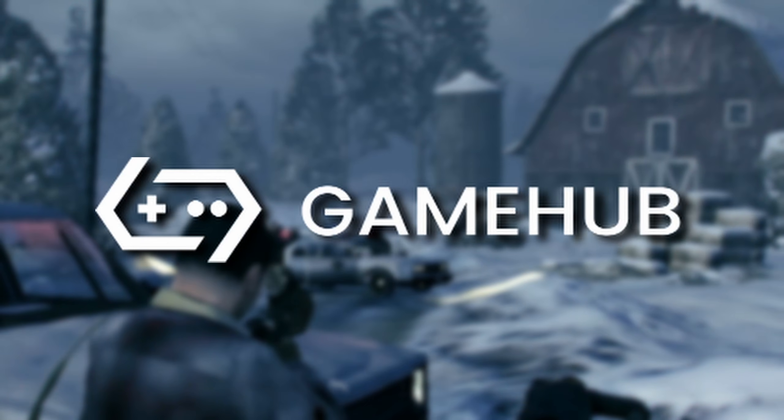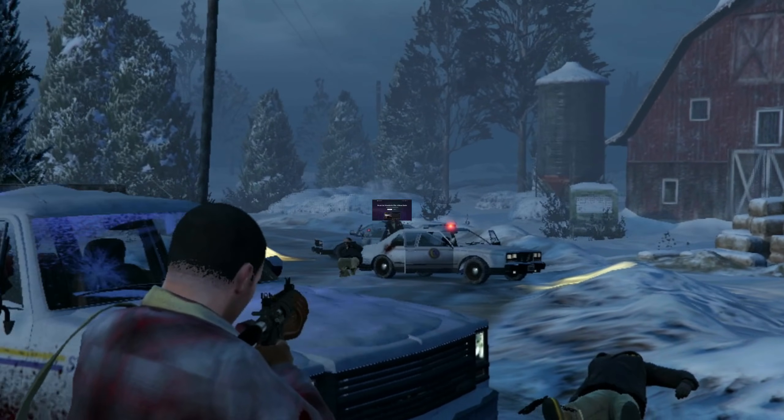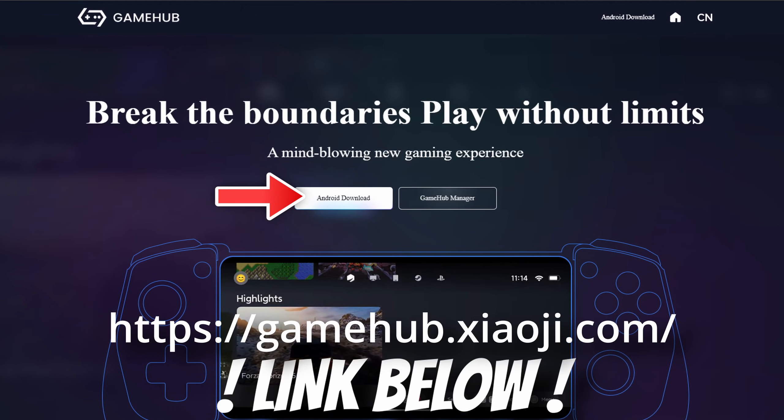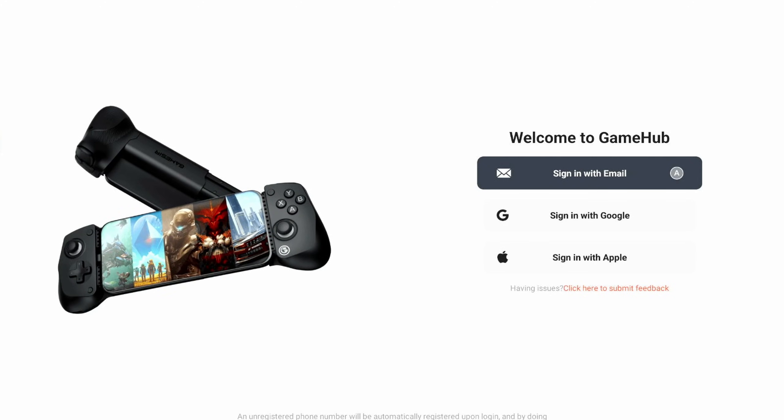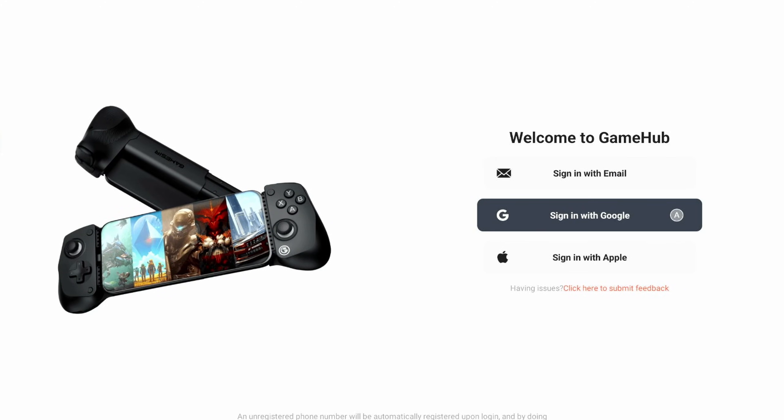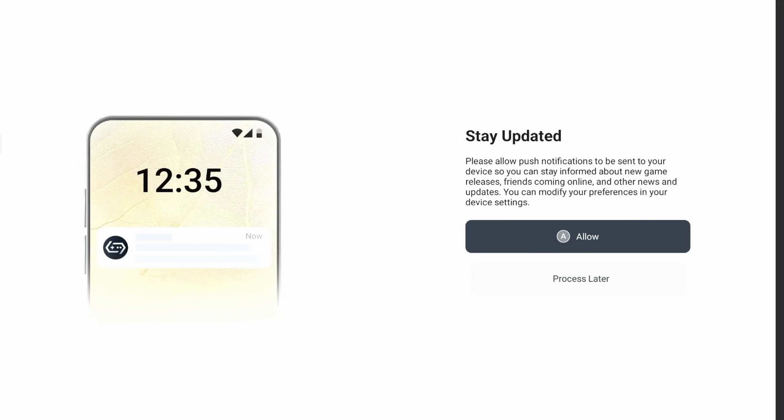Here's how to set up Gamesir's Gamehub for the first time. Go to this link and click Android Download then Install. Open the app and sign in with your desired email. Allow necessary permissions.